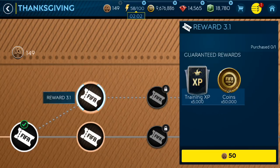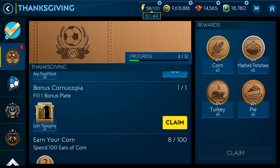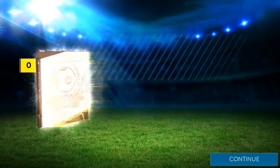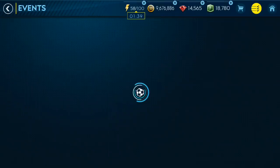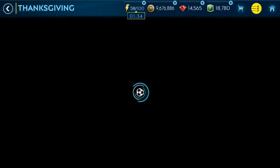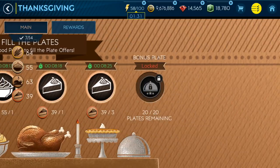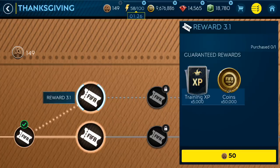We're back after restarting the app — the 125 Thanksgiving points didn't register at first, but they're there now. We also got an achievement for completing our first special plate. We get a gold player from the reward — unfortunately not an elite, pretty useless. Going back into the event, I want to work first on the skill boost, which is the most important thing going forward. We open a pack: 50k and 5k XP — nothing special.